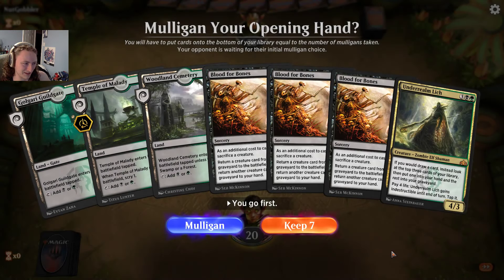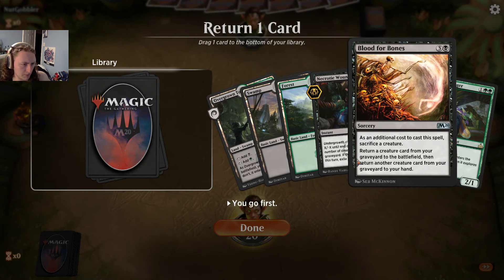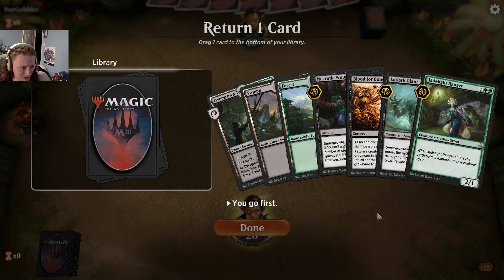We're at nine minutes — we can probably do two more. Hey, Nut Gobbler?! Nut Gobbler?! Wait a minute. Mulligan — that's not good. Better. Not great, but better.